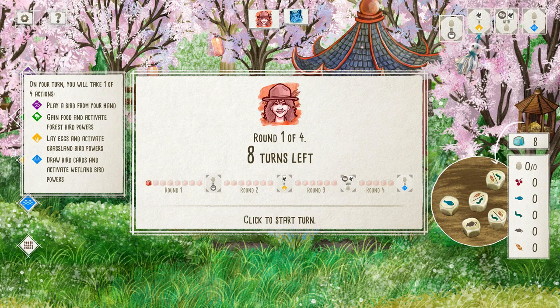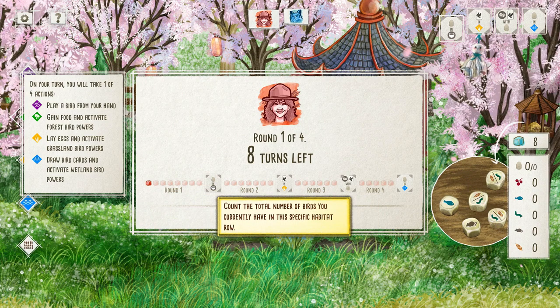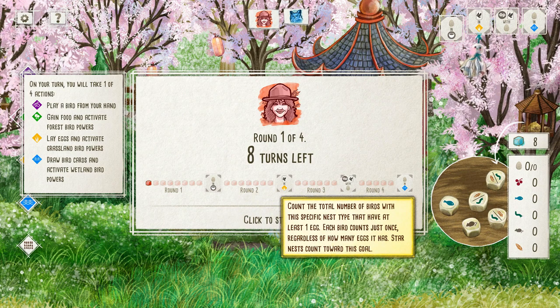So the game is very simple. You can take one of four actions on each of your turns, and you'll notice you get one less turn per round. You can play a bird, gain food and activate the forest, lay eggs and activate the grasslands, or draw birds and activate the wetland. You'll also notice these end-of-round objectives. For the first round we want a bunch of eggs in that kind of nest. This one is birds in the grassland biome, this one is birds with brood nests with eggs in them, and this is just eggs in the wetlands.